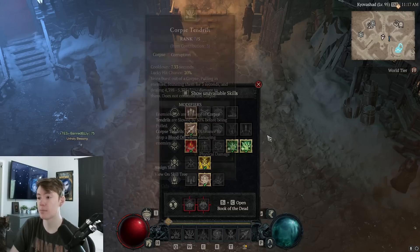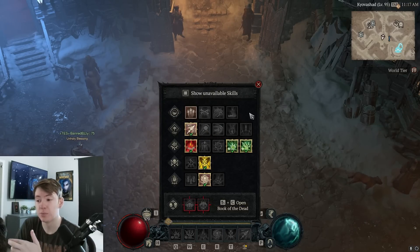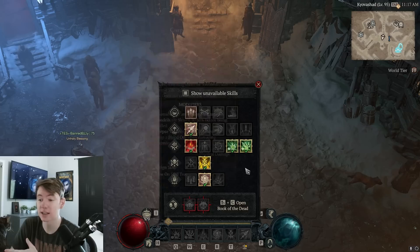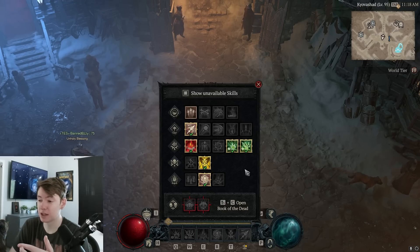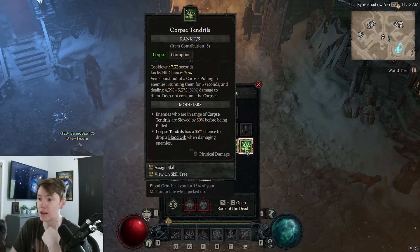First off, we're going to talk about the skills. Surprisingly, you can actually swap around your skills quite a bit — there isn't much that is mandatory with this build. You really only need Bone Spear, Blood Mist, and Corpse Centrals. Bone Spear obviously because this is a Bone Spear build and it does unbelievable damage.